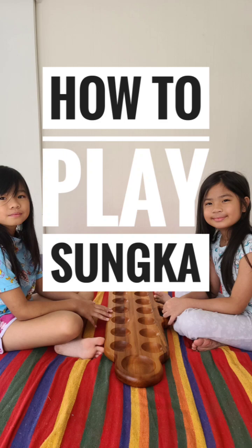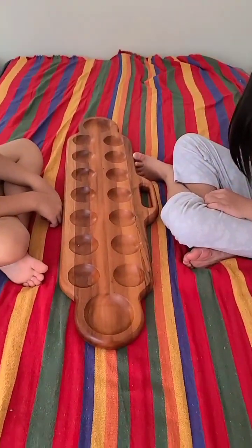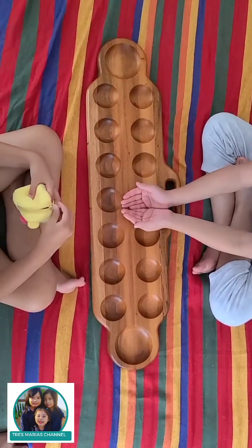How to play Sunka. This is the Sunka board. Each row holds seven small holes, and the two big holes at each end serve as the player's base.